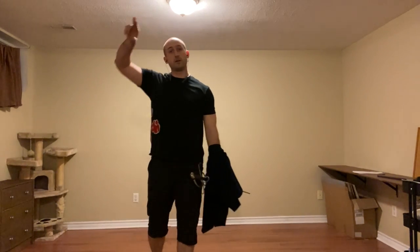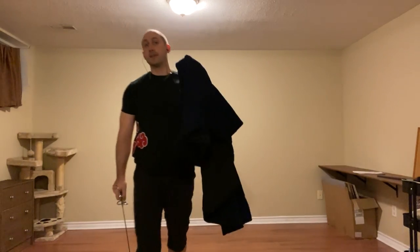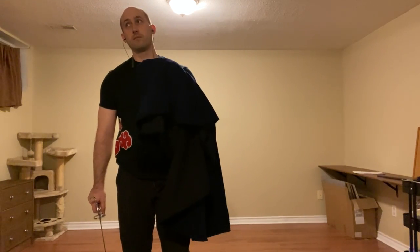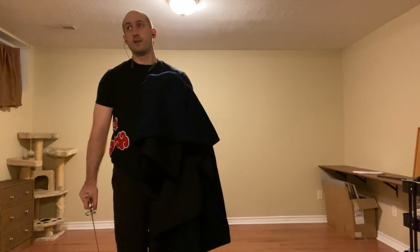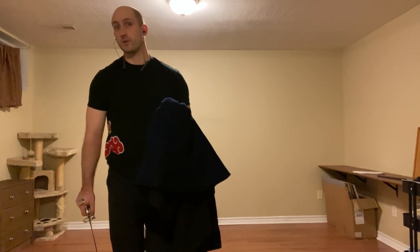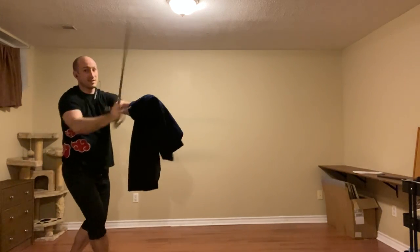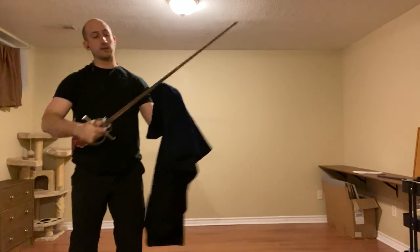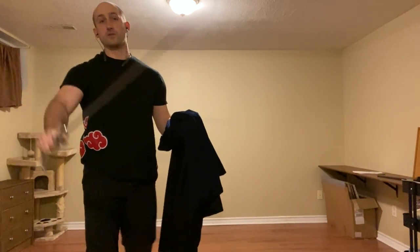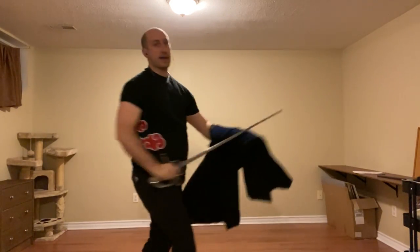Alternatively, we could feint a thrust over the cloak to the face, and then use a reversal to hit the hand. Given how padded the hand is, it will be very unpleasant for the person — it's more to get them out of position and make it hard for them to hold the cloak. The idea is that I'm going to feint the thrust, and then really harass the front of the hand with a reverso. Feint that thrust, and reversal to the hand.